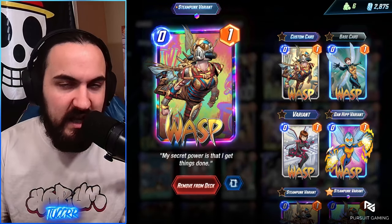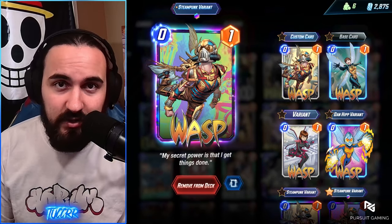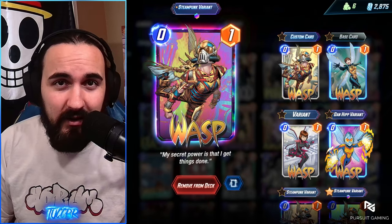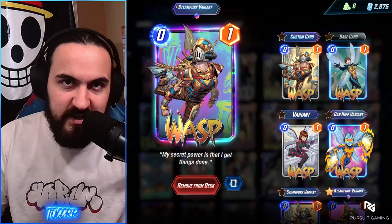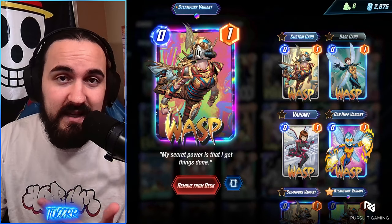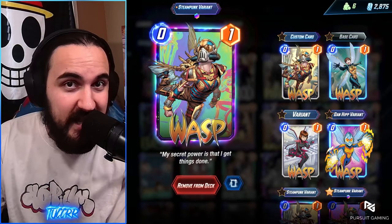We started off with Wasp. It is a card with no ability but zero cost, so you can play her pretty much whenever, and she gets a plus two from Patriot. It's another card your opponent always has to be wary about — if you have Patriot on the board, is it going to get the plus two, or is it just going to be plus one power? If your Iron Lad also hits Wasp, he does get the plus two as well, because Wasp has no ability and he copies the entire text of the card.